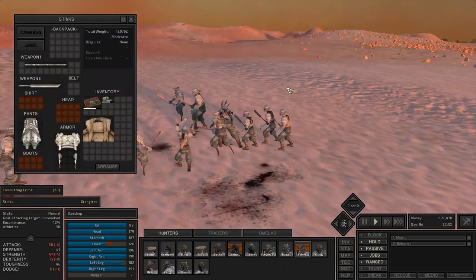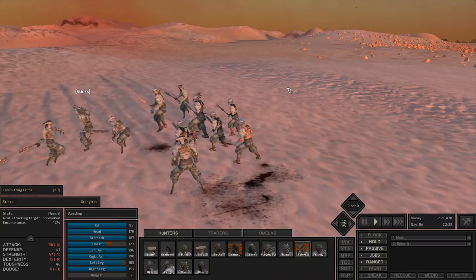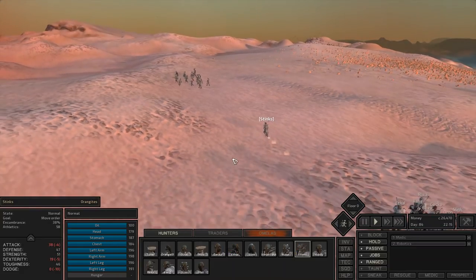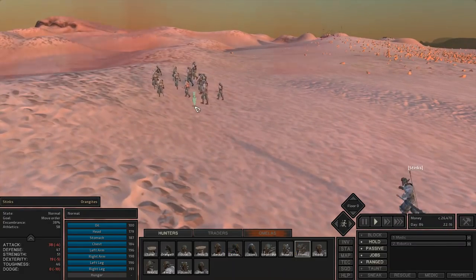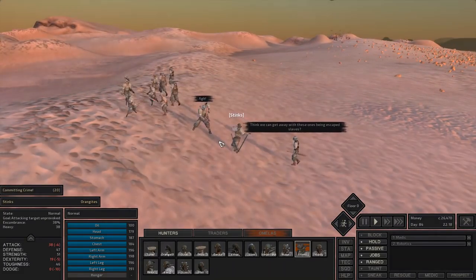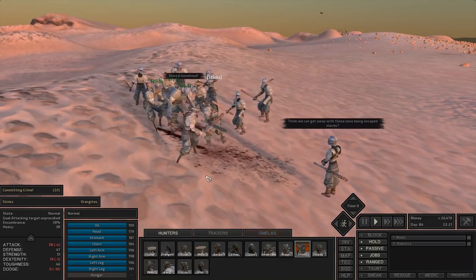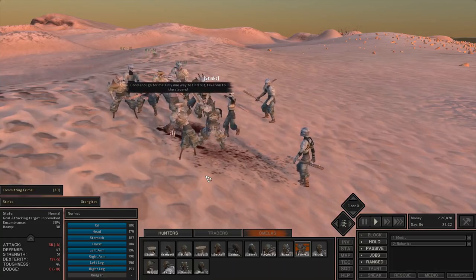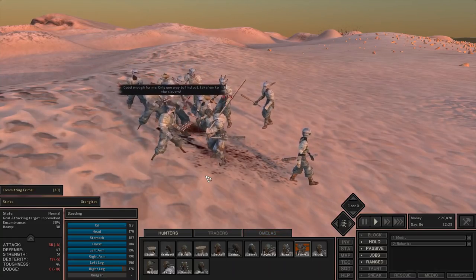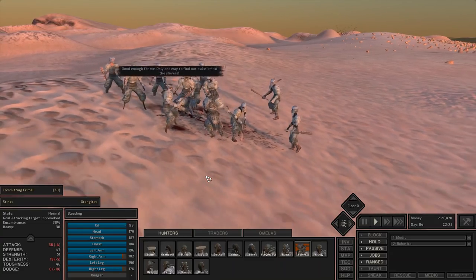Let's go ahead and show the heavy weapon. Stinks has the heavy weapon equipped against this group of people. Look at that — 60 damage, 60 damage on three people. Granted this is his specialty so he should be doing a lot of damage, but heavy weapons are really nice against mobs.